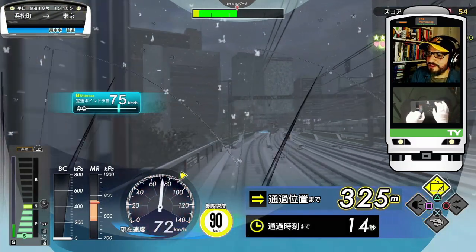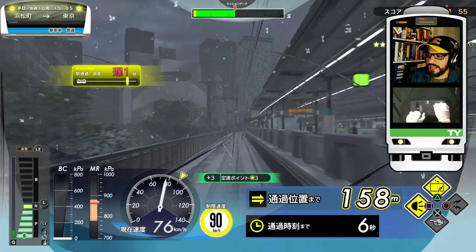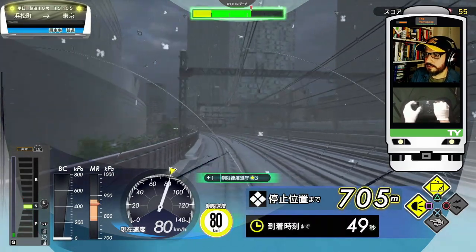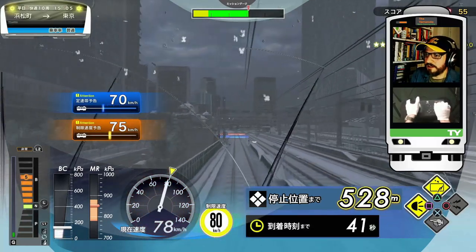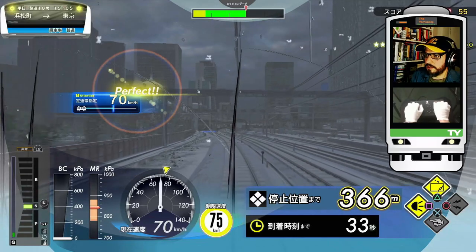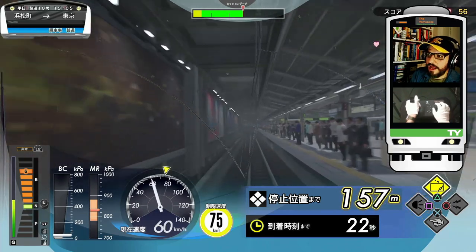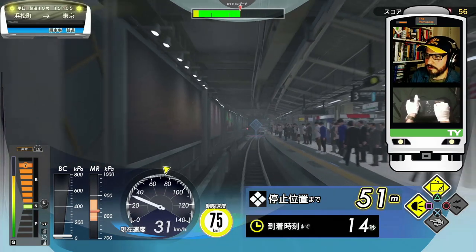Let's gain some speed because we are a little behind schedule — we have an upcoming 80 speed limit. On the left, as we see the Tokyo International Forum. Upcoming 75 speed limit and a 70 rolling speed check. Let's keep it there at 70 and look at the Tokyo Station building under the snow — it's beautiful! That was kind of my motivation for doing this round. First, let's make a stop here on platform 3, Tokyo Station.